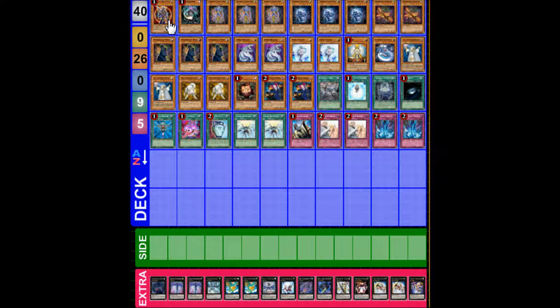First we got one BLS, one Chaos Sorcerer, triple Chronomaly Crystal Bones — if you don't know what he does, he's basically a Cyber Jar effect, then you just special summon one Chronomaly from your graveyard. One Crystal Skull: if you control a face-up Chronomaly Monster, you can discard this card during either player's turn to add one Chronomaly Monster from your deck to your hand, except Crystal Skull.